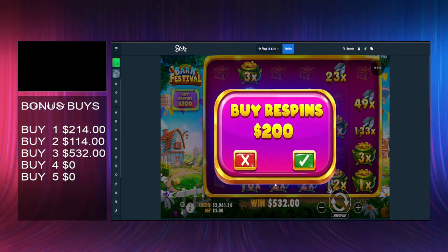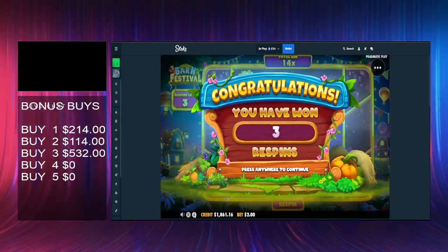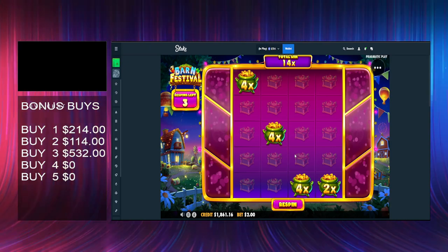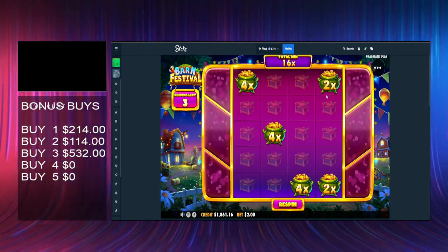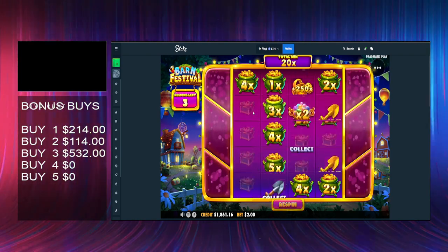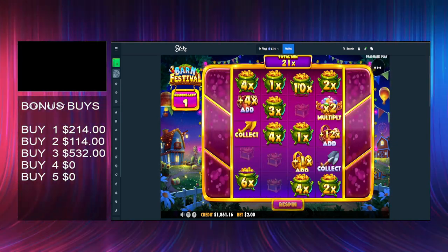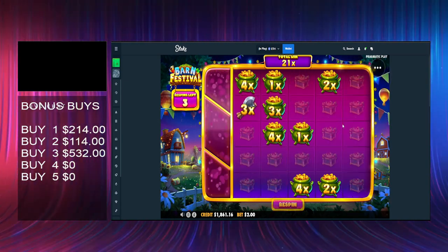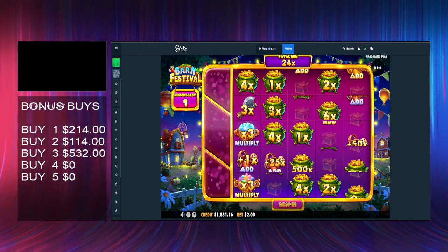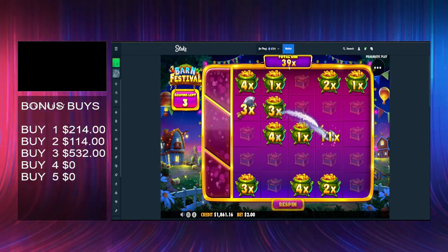Right, let's jump into bonus buy number four. What is the biggest amount you can get? You can get up to 500x - well let's see a 500x pot of gold land and then collect it a couple of times, or multi it up. Not sure what would be best. 21x though, unlock okay. Little 4x added, 28x so far. Nice, that's 56x.